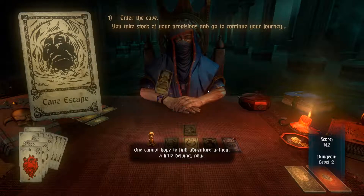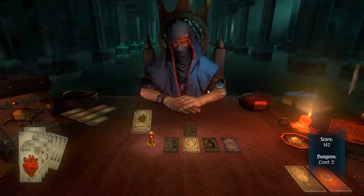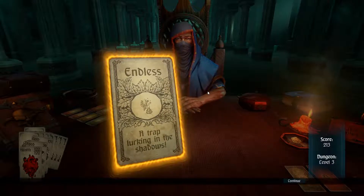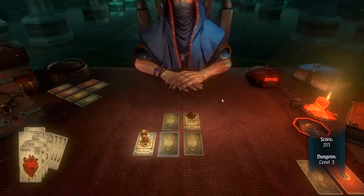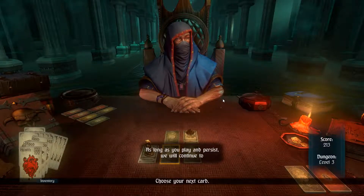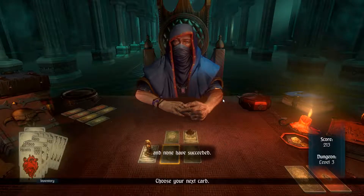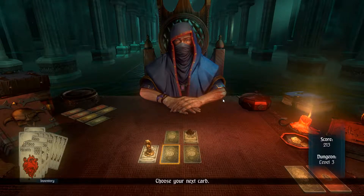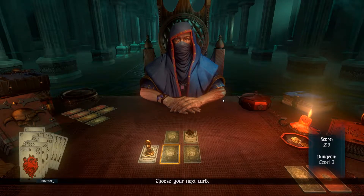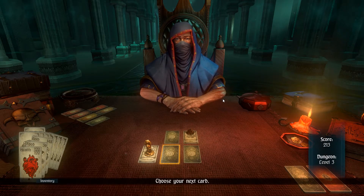Caves and caverns — one cannot hope to find adventure without a little delving. Some more dealer's spite adds enemy cards to the deck. An endless trap: lose three gold. In endless mode, every time you go to a new floor you get a bad thing — whether you get hurt, lose food, or lose gold — and the dealer adds about five enemy cards to the deck. I'll be leaving this episode here around 20-30 minutes. We'll be picking this up in the next episode — until then, everybody, bye!